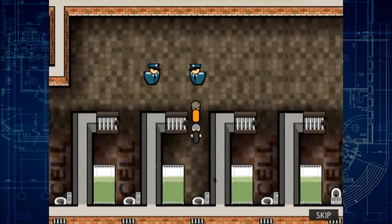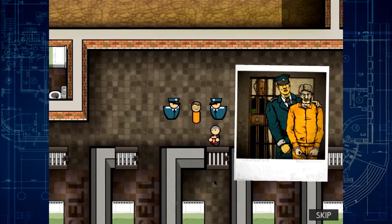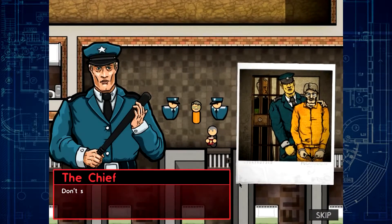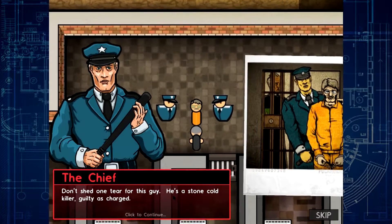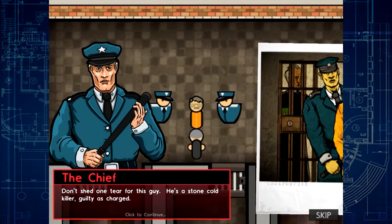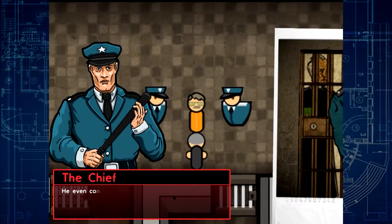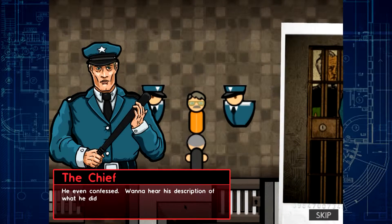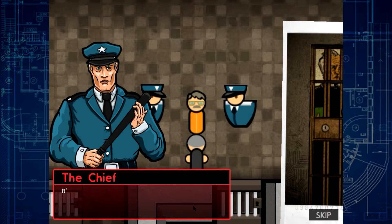What is happening? They're taking him out of the cell right now? Two guards are going to pick him up. What about the priest? You're locking him in? Let him out of that goddammit. Don't shed one tear for this guy. He's a stone-cold killer. Guilty as charged. He even confessed. Want to hear his description of what he did?